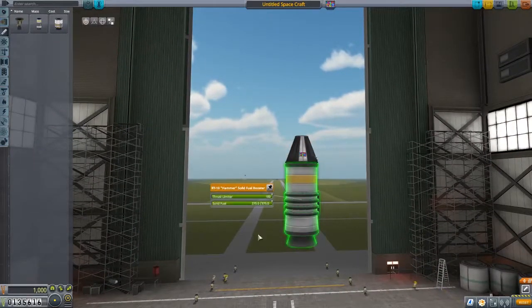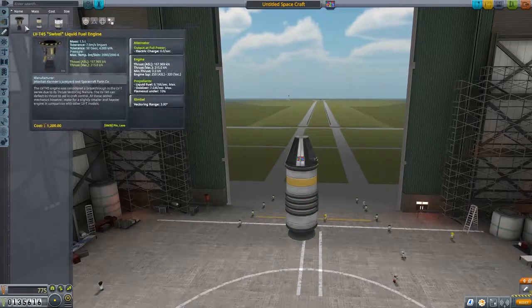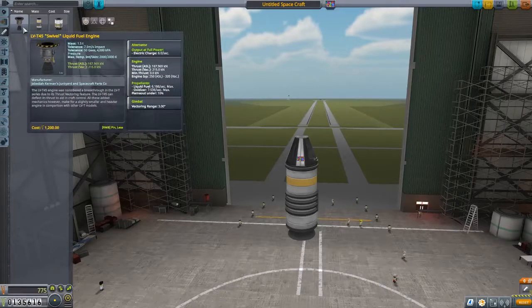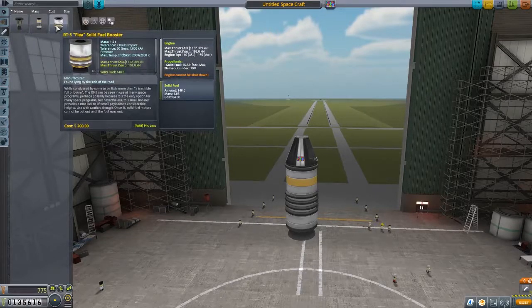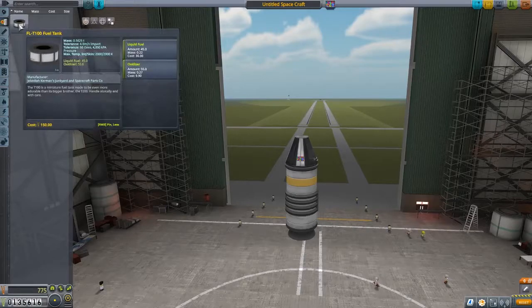If we right-click on this we can actually take all the fuel out of it, so now it's basically just the booster itself — it's not going to add any more weight with the fuel. Now I can use this liquid fuel engine because it actually has throttle control. You can speed up and slow it down. The solid fuel boosters do not — they just take off at whatever.